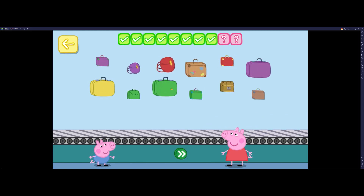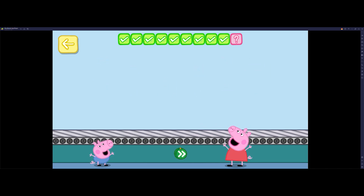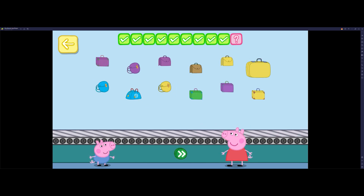Place one red bag on the conveyor belt. Well done. Place two blue bags on the conveyor belt. One, two. Perfect.